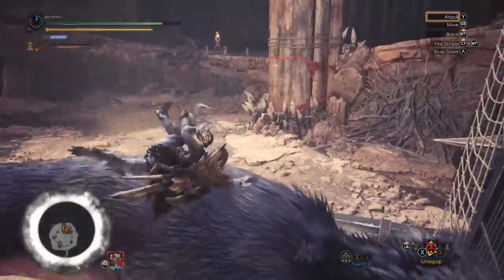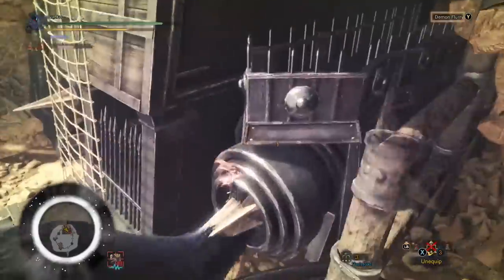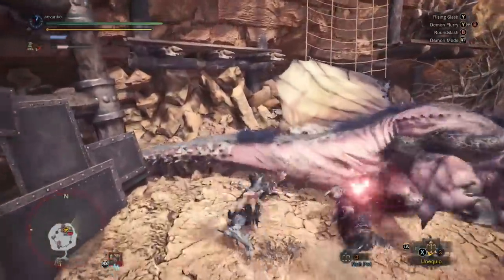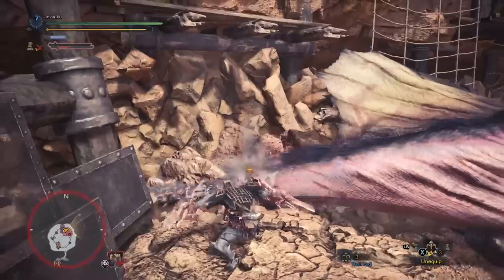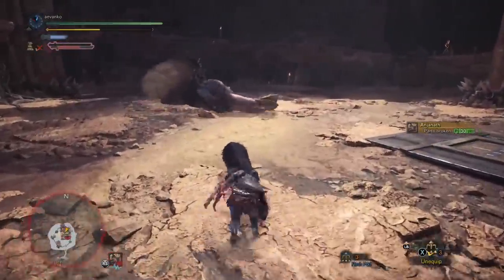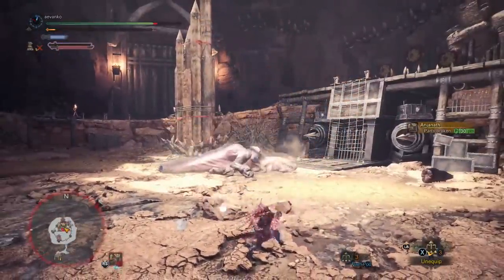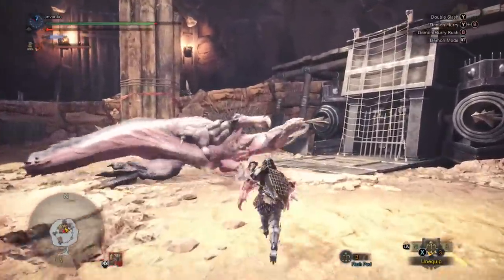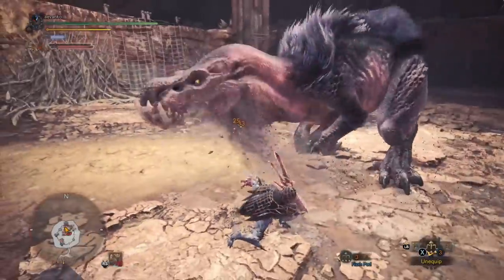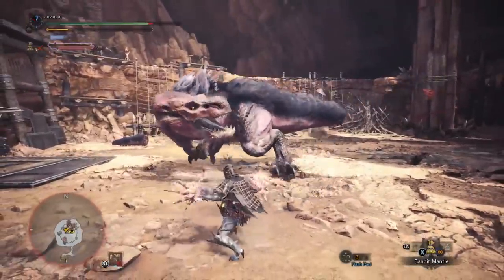Here we are against the Anjanath High Rank, just really for illustrative purposes. I wanted to show you the awesome finisher that you can do when you're mounting a monster. This is another good reason why you do not want to be flashbanging people off of a monster — that's a ton of damage, and the down will be much longer if the guy knocks him over rather than you using a flashbang. So generally when you have an opening, you're going to want to be using that blade dance. It is really powerful, so it's great for chopping off tails, smashing faces, and stuff like that. But really, that circle button that moves you around is going to be your bread and butter for moving around fast because it slingshots you forward. I did run out of stamina here, so I do go in and out of it quite often so that I can spam that blade dance and do some damage.